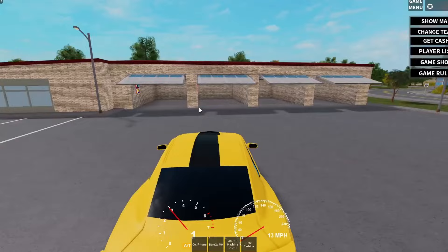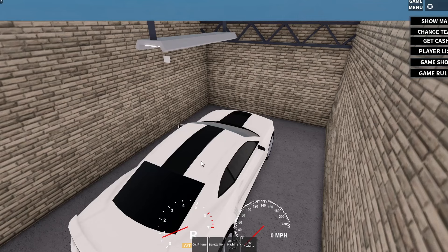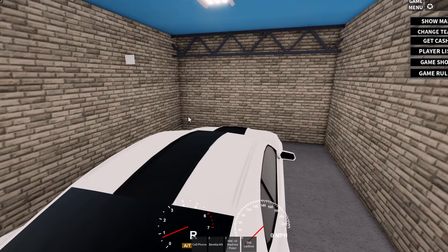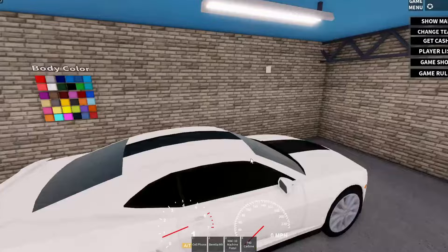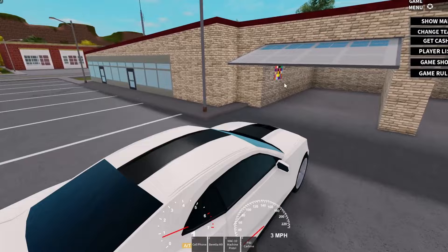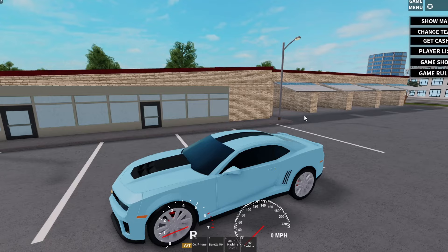I remember you could go in here and it would open up the GUI. You'd press the color you wanted — I think you could only change the color and the license plate. It was a simple license plate with just letters and numbers. Let's see if the color chooser works — it does! You choose it and then drive back in. The current version has interiors that are more realistic and detailed.